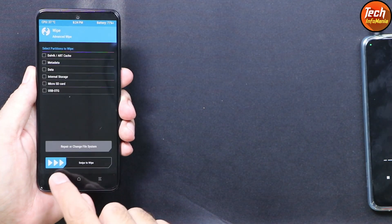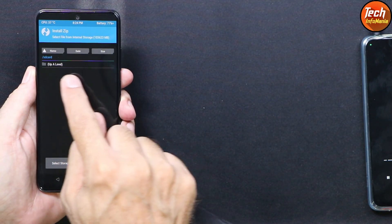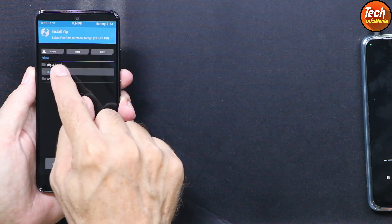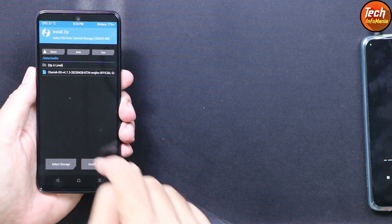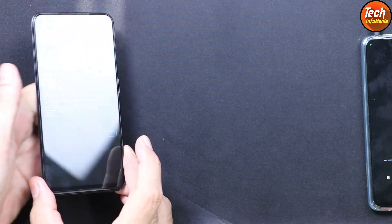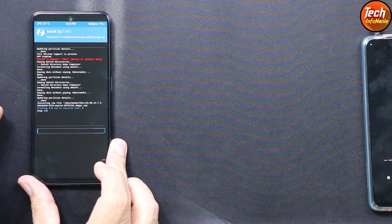Go back to the main screen, tap Install. If you see the top-level directory, tap 'Up a Level,' then tap the Data folder, tap Media, and you will see the ROM file you copied. Tap to select the ROM file and swipe to start flashing — the ROM installation will begin on the phone. Wait for it to complete.